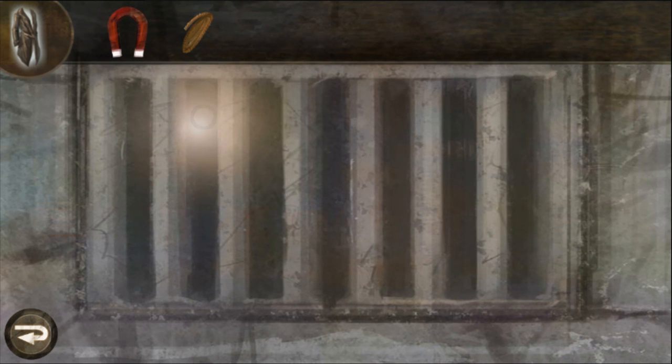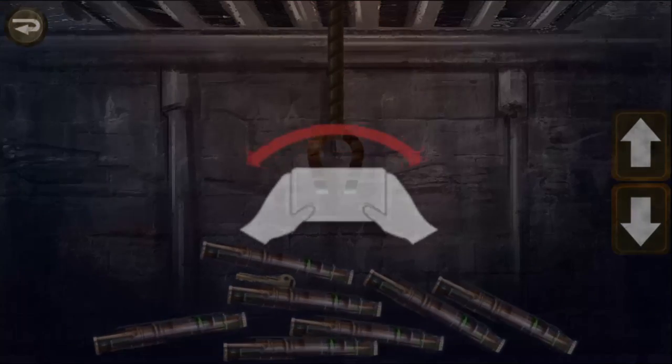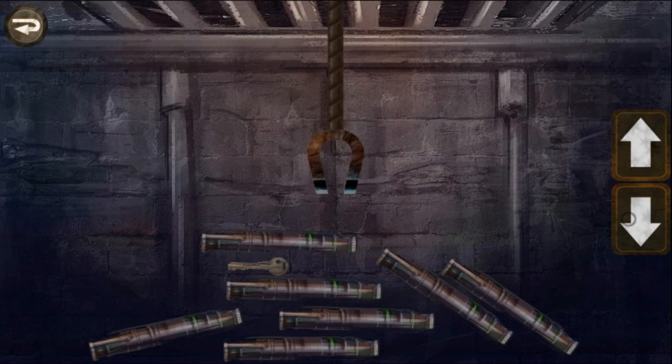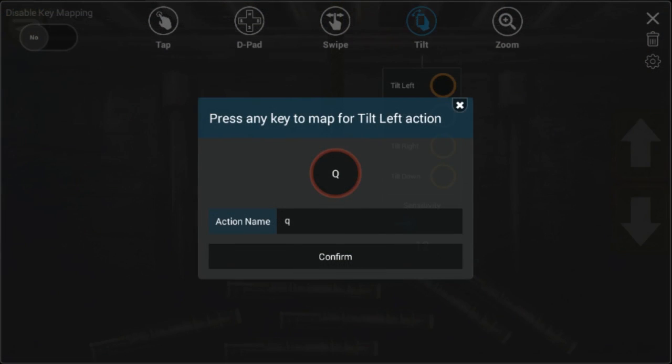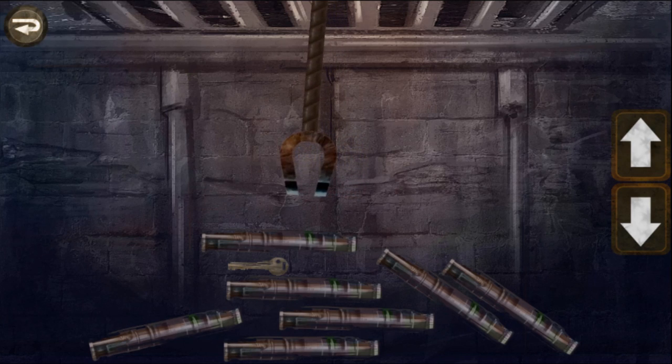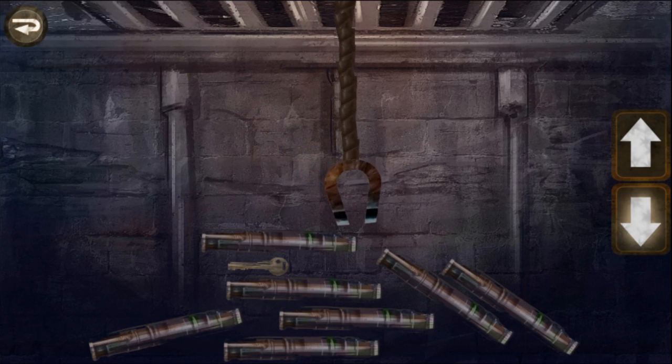I'm clicking and nothing's happening — can I combine these? Oh wow, that does work! I've got to remember that I can combine my items. I have to tilt — I'm playing on BlueStacks, I don't know how successful this is gonna be. Well it was fun while it lasted, but just kidding — let me see if I can figure something out. Hopefully this works... okay it did work, awesome!